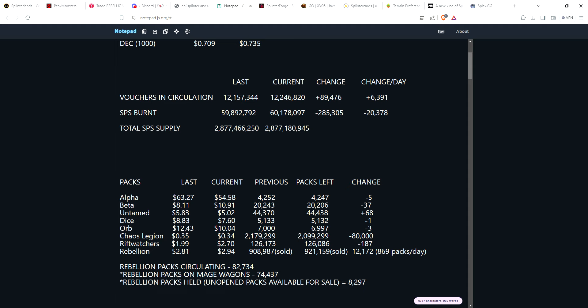Chaos Legion has kind of hit a floor. For a while we were holding in that 45 to 50 cent range, drifted down to 40, and now down to 35. Currently sitting at about 34 to 34.5 cents per pack on Hive Engine. Basically we've hit a floor right now at around 35 cents. In the last two weeks, exactly 80,000 packs have been opened.